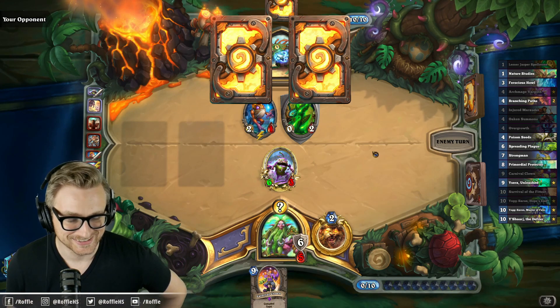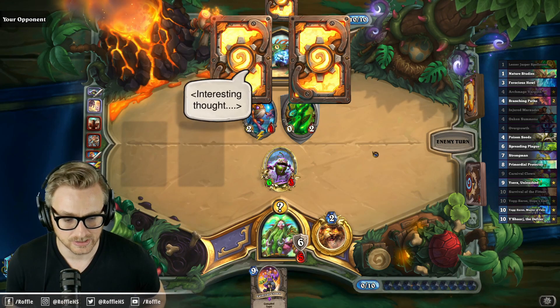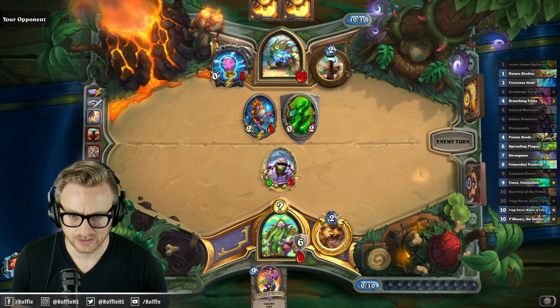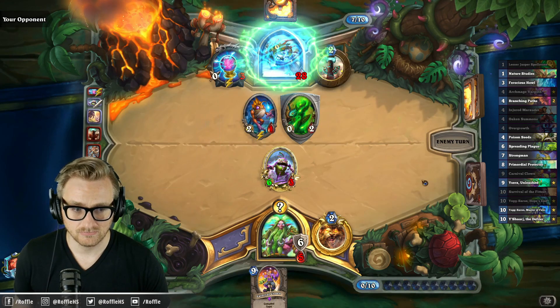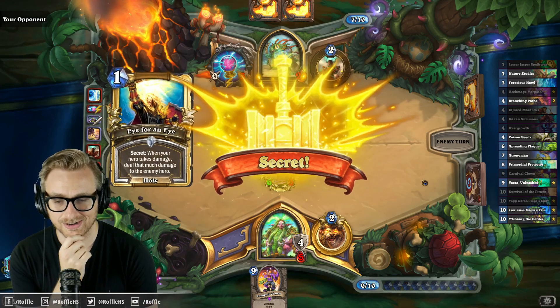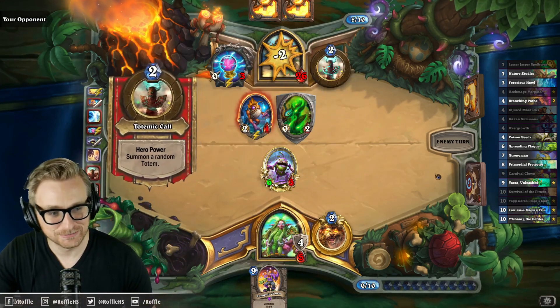No Mutanus, please. They would have hit it off of the Ice Fishing, so the opponent is not running Mutanus. I love him. They've already played a Dirty Rat in what is very clearly a Reno Shaman. Take two! So strong, so powerful.